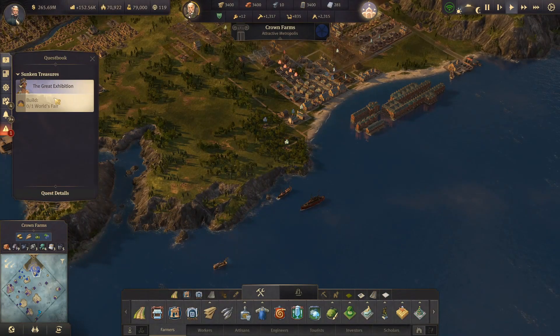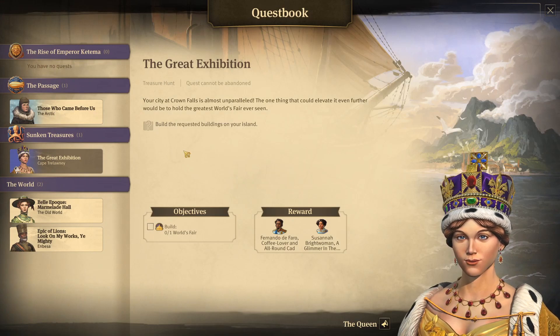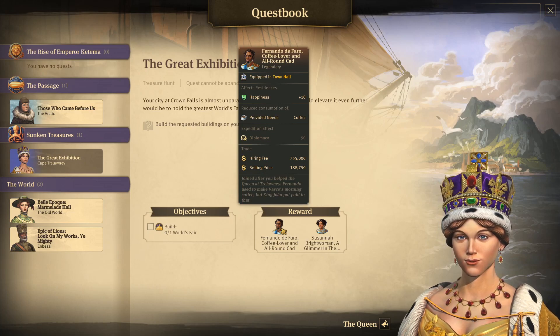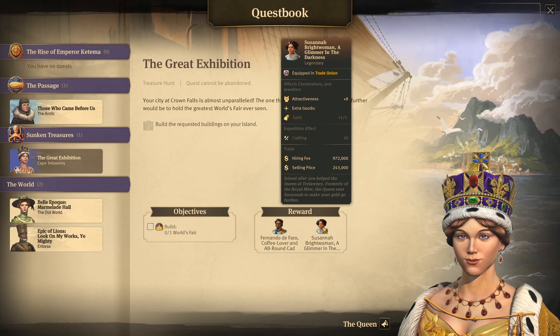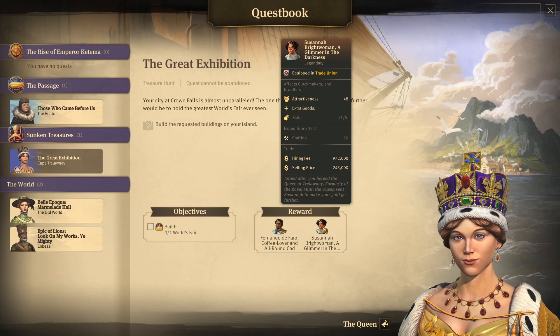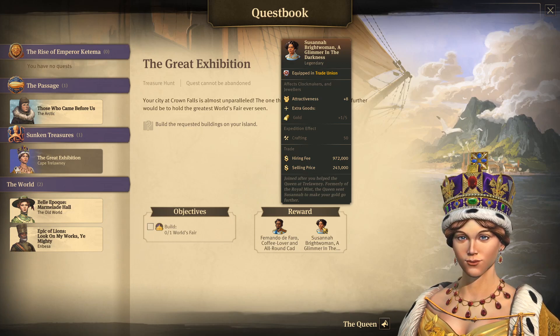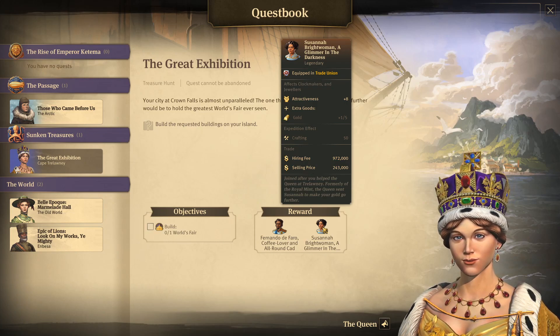So to Cape Trelawney — we have the quest for the Great Exhibition. The reward is Fernando de Faro, coffee lover. Fernando used to make Vasco's morning coffee but King Zhao put paid to that. Susanna Brightwoman is also a reward, formerly of the Royal Mint — the Queen sent Susanna to make your gold go further, providing extra goods gold for clockmakers and jewelers. That's interesting because clockmakers and jewelers consume gold but she throws some back at you.